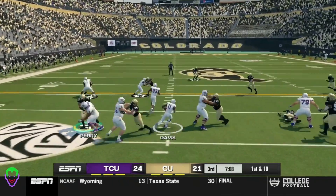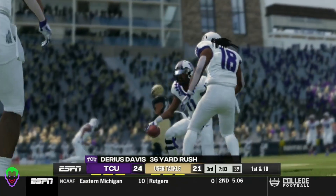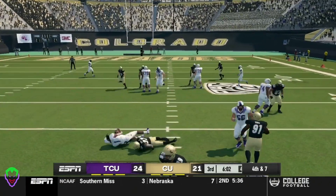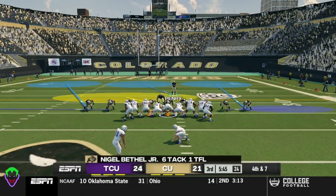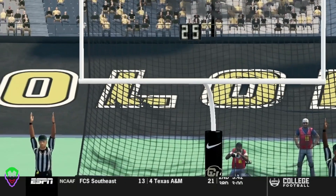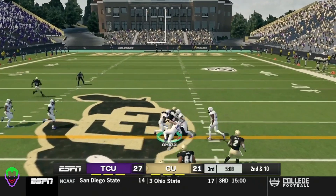Can the Colorado defense show up? Running up the middle — Davis, up the middle, misses a tackle. Almost shakes off another tackler on a 36-yard run. First and 10, TCU. Third and 6, showing pressure — can we get the tackle? And we do. Makes that a fourth and 7. Going for the long field goal — it is up and it is good. TCU's up by 6.